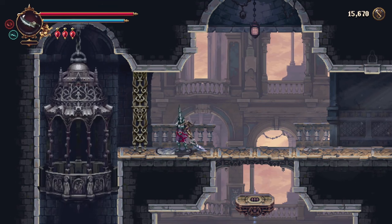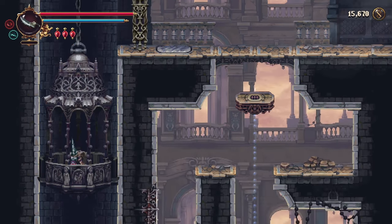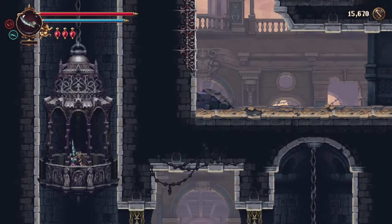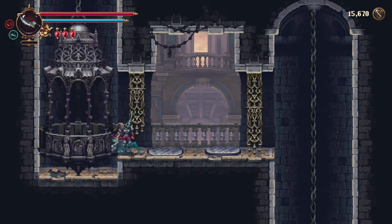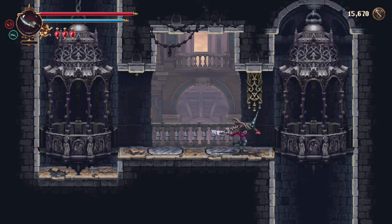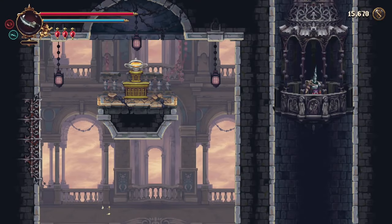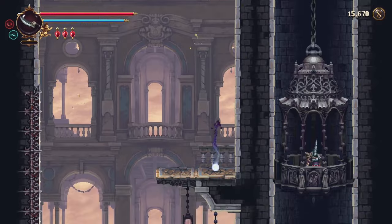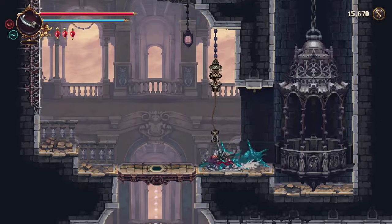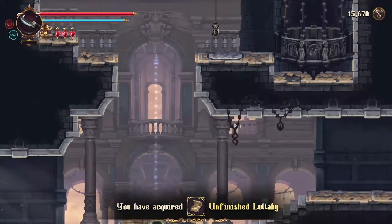Press this to bring the elevator up to you. Go down the lift and then take the next lift. In here, hit the shortcut switch to lower that platform and then get the Unfinished Lullaby up here. There's going to be a second hidden symbol down here - use the Chime of the Twisted One again.